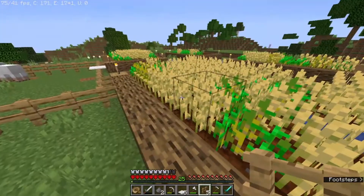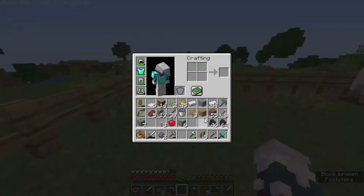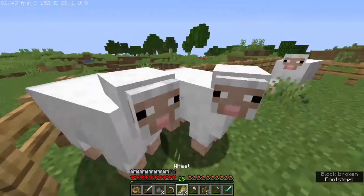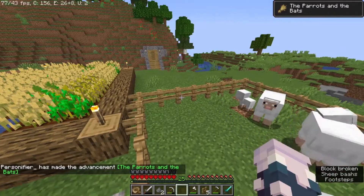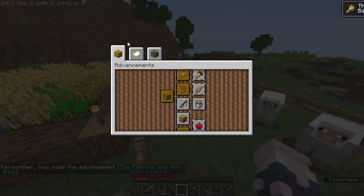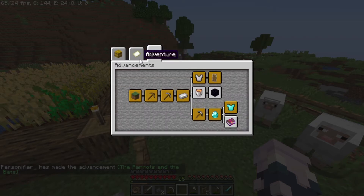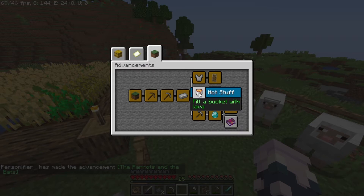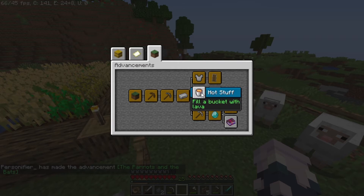I feel like that would be a good area to enter from — probably here would be better but I don't feel like moving that. I'm gonna go ahead and breed these sheep — I don't want to waste any wheat. Boom, the Parrots and the Bats achievement — or sorry, advancement. Hot stuff, fill a bucket with lava, obtain a block of obsidian, enchant an item with an enchanting table. I feel like we're gonna get lava pretty soon because I heard a ravine — we could get very lucky.